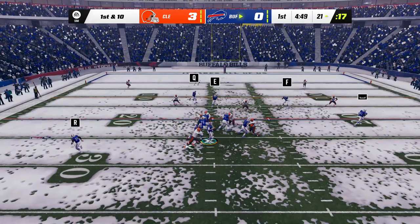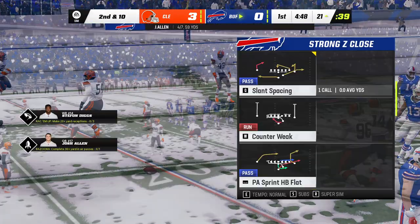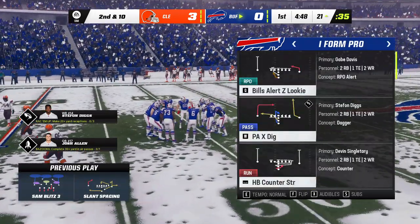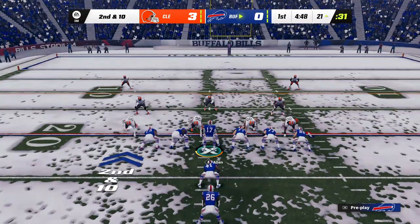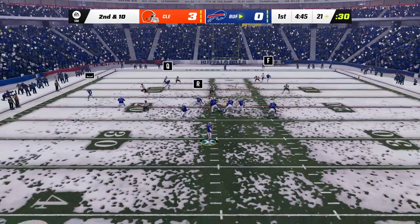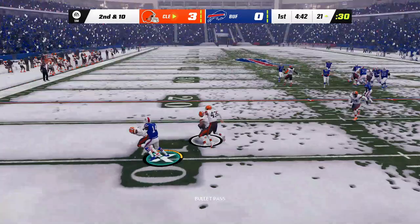Allen — a quick throw knocked away, incomplete. A momentary speed bump there. The defense had other ideas, trying to mount a small stand before this drive reaches the end zone. On play action, Allen — and double coverage, and it's intercepted. The Browns are going to have it here as they'll start at their own 24-yard line.